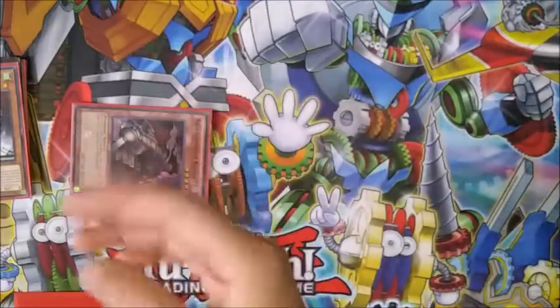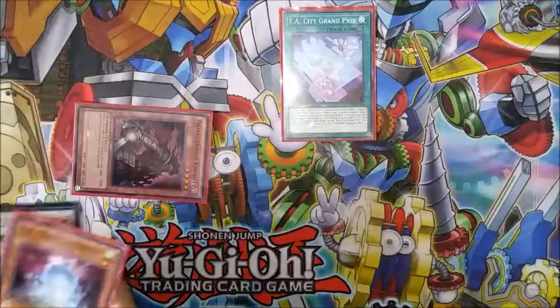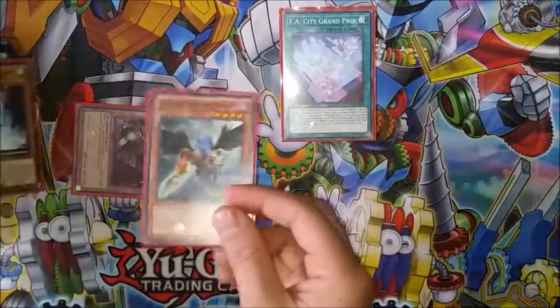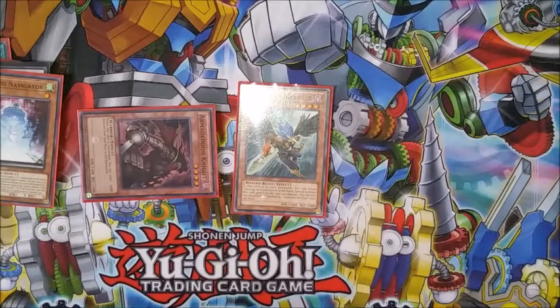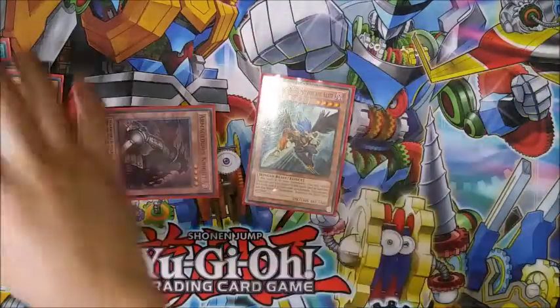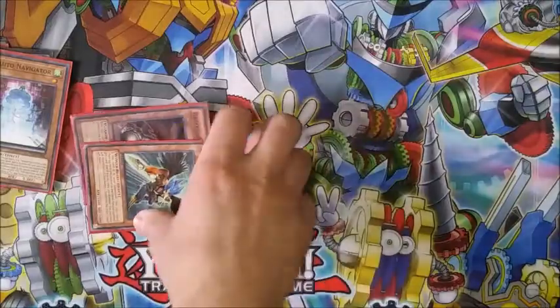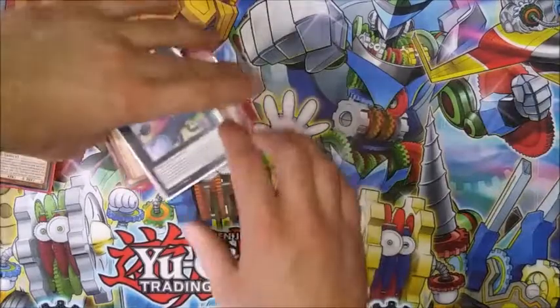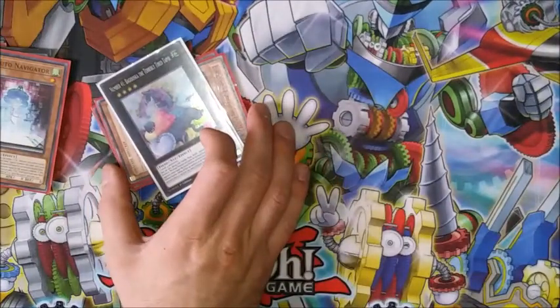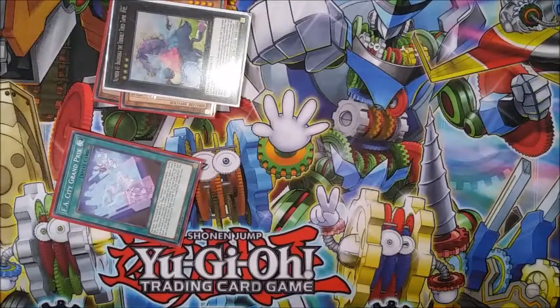Just to clear the extra deck monster zone, we banish Omega to banish an opponent's card. Next, we activate the field spell, and per Zephyrus the Elite Blackwing's effect — remember he was sent off Armageddon Knight — we return the field spell to our hand to special summon him, taking 400 damage. You can only do this once per duel, so keep that in mind. And this is where we go ahead and make the mighty Baguska.